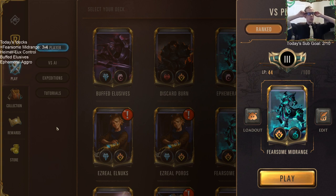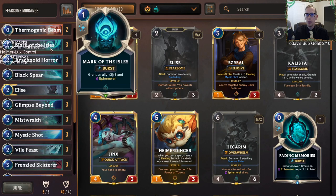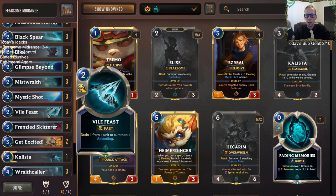So we went three and four with Fearsome Midrange. We started off rough the first few games — a little slow, a little rusty. We were making a comeback, but that last game I think I had a better line. Did feel like we had too many spells this time, though last time we drew pretty well.